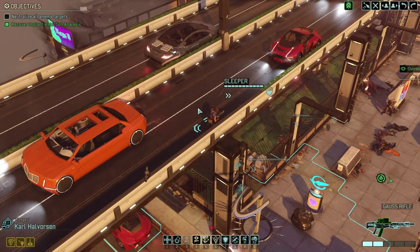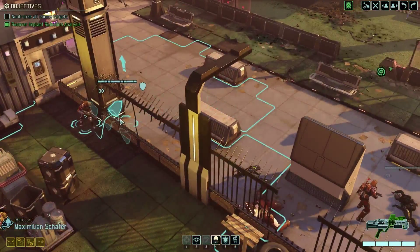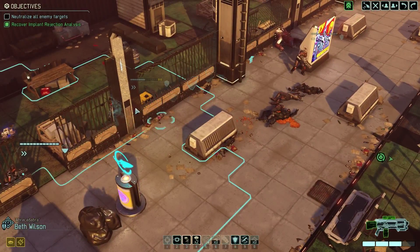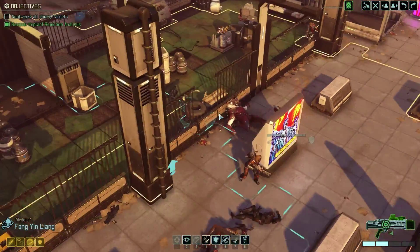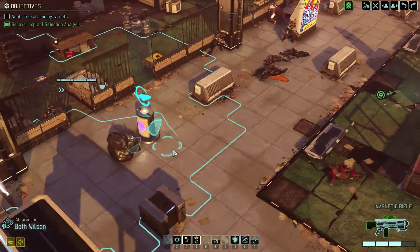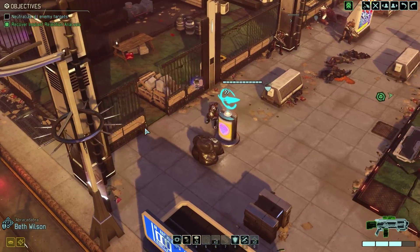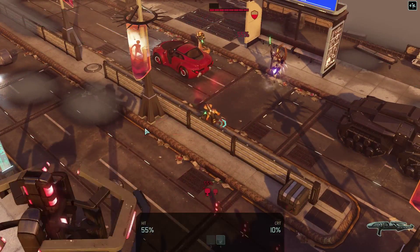Everybody had squad sight in XCOM 1 — that was pretty much how you played the game. You'd have like one guy with pretty good accuracy and a halfway decent weapon, and you'd kind of leave him pretty close to the Skyranger, walking around with other people on point, so you could exhaust all their moves, see a bad guy, and then the guy back with a halfway decent accuracy could still shoot him and kill him. It wasn't a smart place to move her, but they're far enough back, I don't think it's really going to matter.